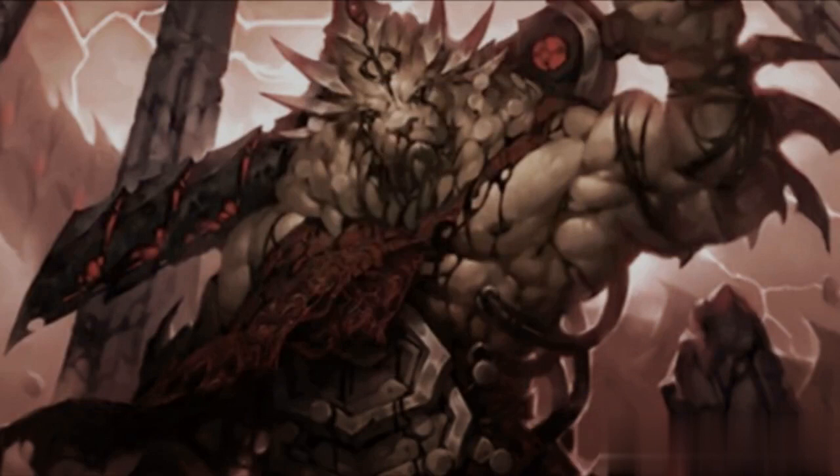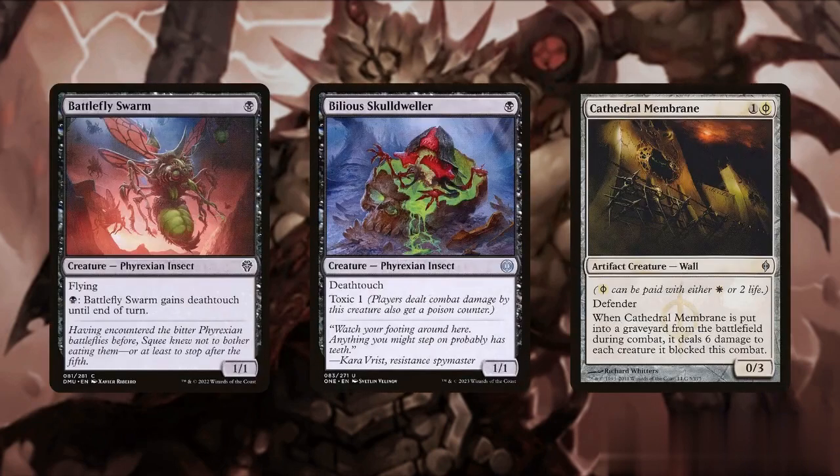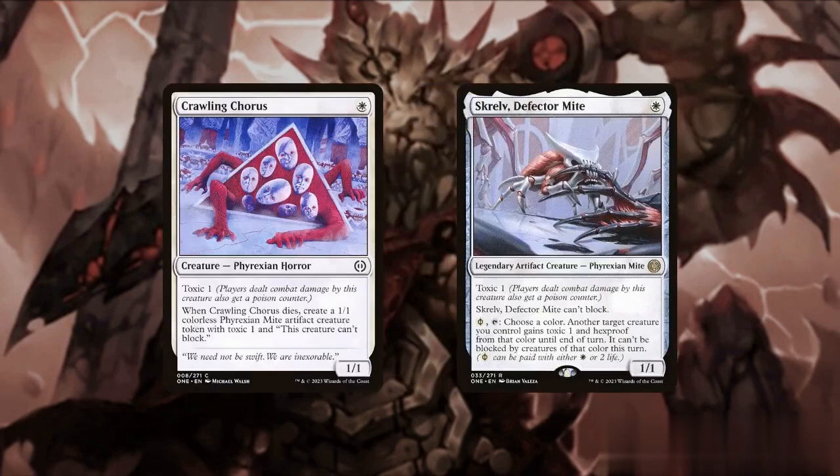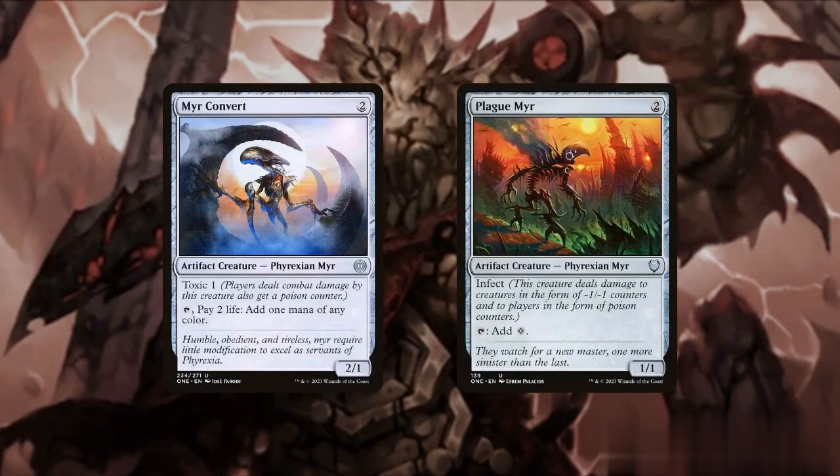We'll start off with some fast and cheap Phyrexian creatures that can come down early and trigger Brimas's incubate ability. Battlefly Swarm, Bilious Skull Dweller, and Cathedral Membrane can each come down on turn one and establish early defense. Progenitor Exarch can tap to transform an incubator token without paying any mana, and can even be cast with extra X mana to have itself incubate as well. Crawling Chorus and Screlv, Defector Mite add a bit of a poison theme, where Screlv can also protect a creature. We add in Reconvert and Plaguer to our mini poison theme while giving us access to some additional mana.